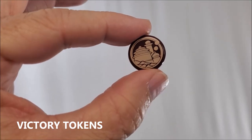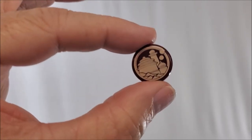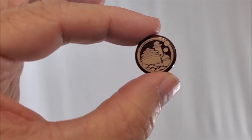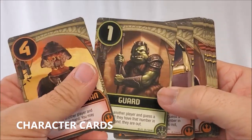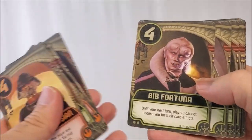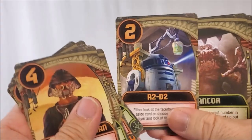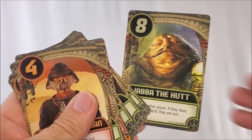Speaking of winning, you'll get victory tokens. If you score on a particular round, you'll get a victory token to keep track of that, which will determine who wins the game at the end. Your draw pile is going to be 19 character cards — there's Lando, a Gamorrean Guard, C-3PO, Luke Skywalker, Salacious Crumb, Han Solo in Carbonite, Bib Fortuna, Boba Fett, Chewbacca, a Mercenary, R2-D2, the Rancor, Leia, and Jabba the Hutt.